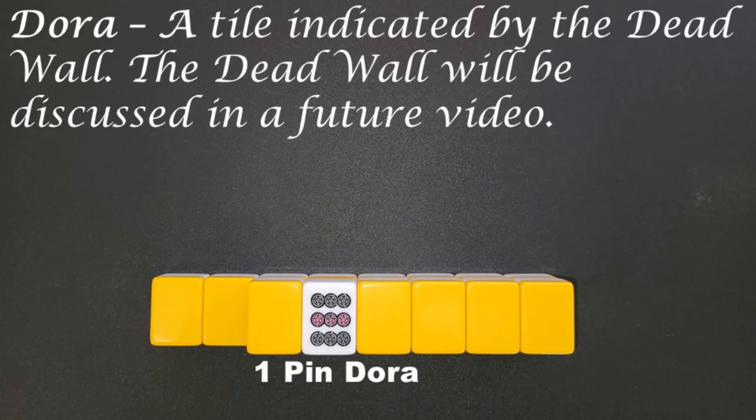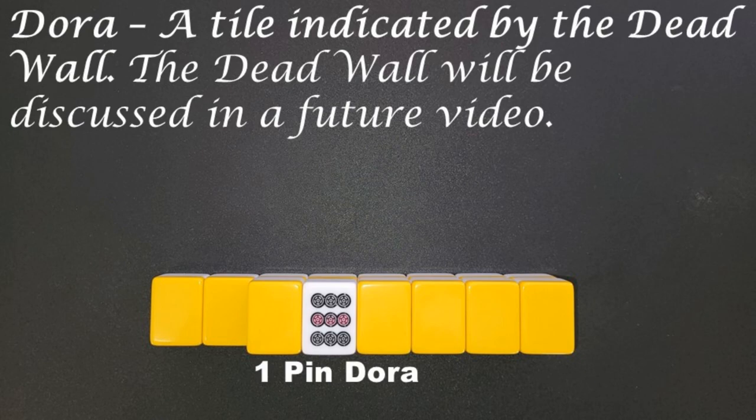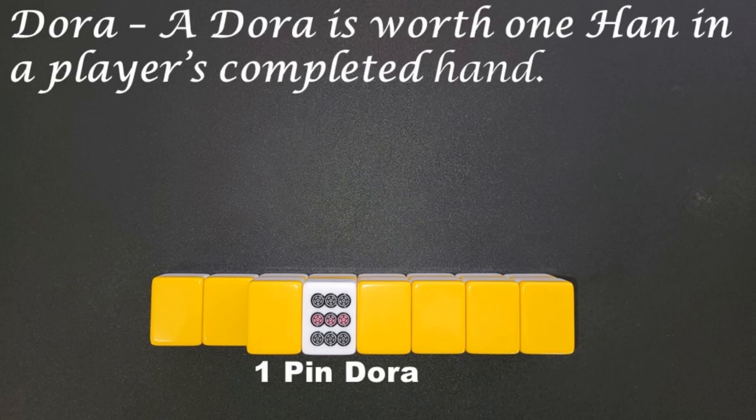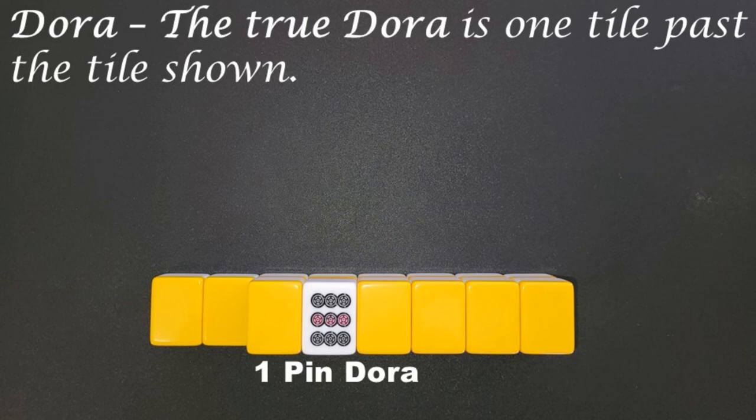Dora. A tile indicated by the dead wall. The dead wall will be discussed in a future video. A Dora is worth one Han in a player's completed hand. The true Dora is one tile past the tile shown.